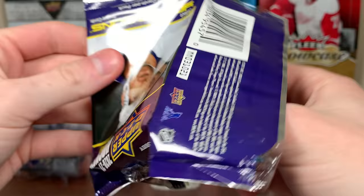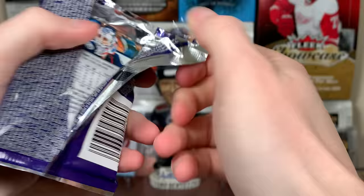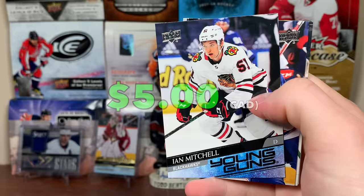Going on — Bowen Byram, Marquee Rookies. No blank packs — I can't recall if I've ever pulled a blank pack ever. I know I've had some, but I don't know if I've ever pulled one. We have Ian Mitchell, Young Guns — decent defenseman there, Ian Mitchell.